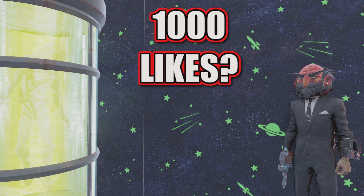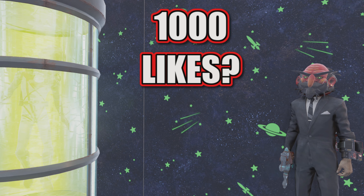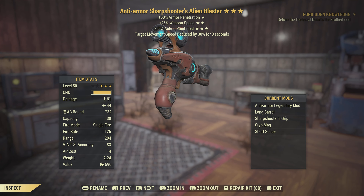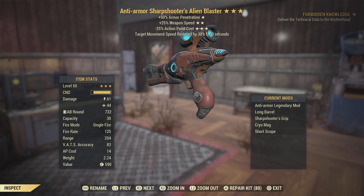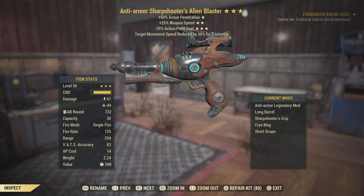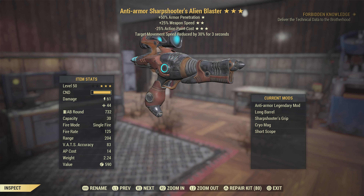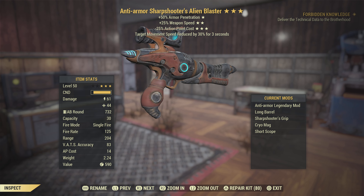So this is the Alien Blaster that I'm going to be using. I luckily got an anti-armor, faster fire rate, less action point cost — which is an amazing roll and I'm very happy to use it in this video. This is like one of the best rolls you can get.